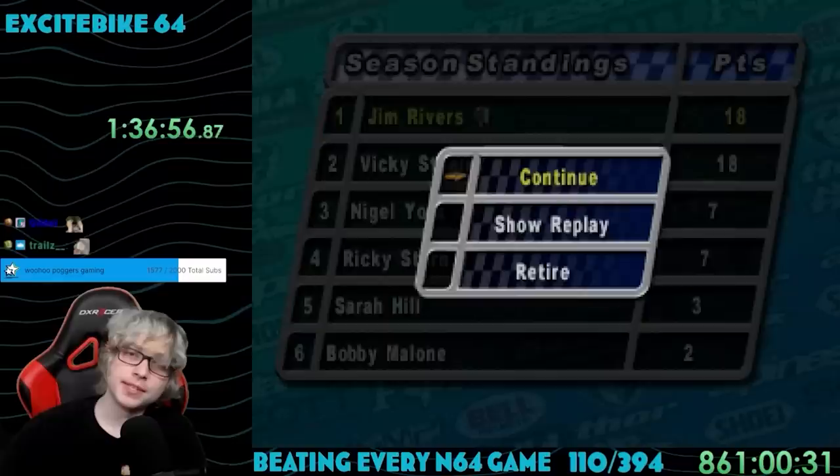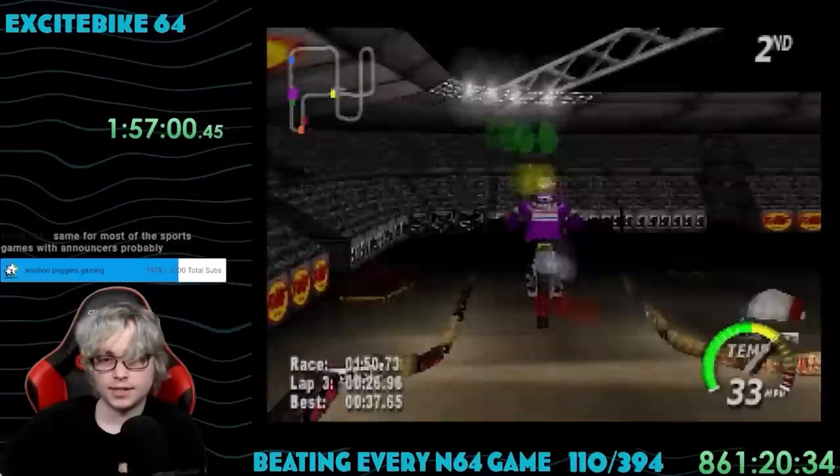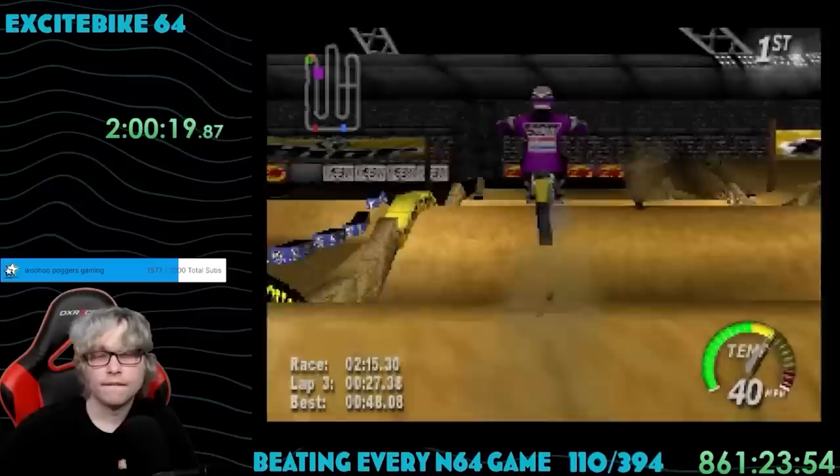At the end of the silver cup I was tied for first with 18 points. It showed the cutscene with me on top of the podium, and I was expecting to unlock the gold round — but that wasn't the case. Turns out ties don't count. I decided to try playing as Nigel the Duke York to get this win; his stats are all bad, but his turbo stat is maxed out, meaning you can essentially hold turbo the entire race.